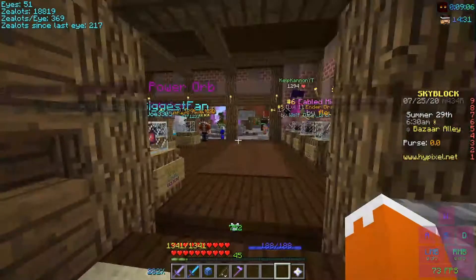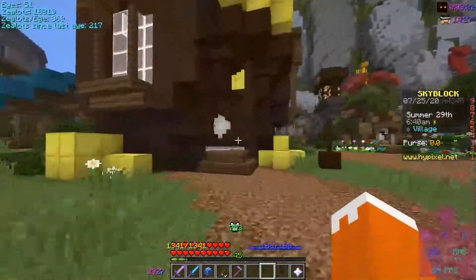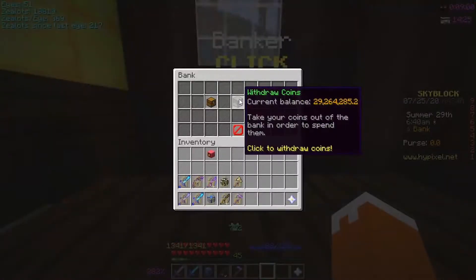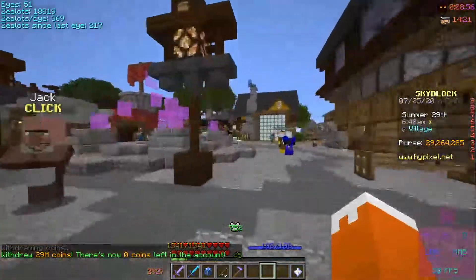So first you check if you have anything here, and then you go over here and withdraw your entire balance. 29 mil, pretty good.